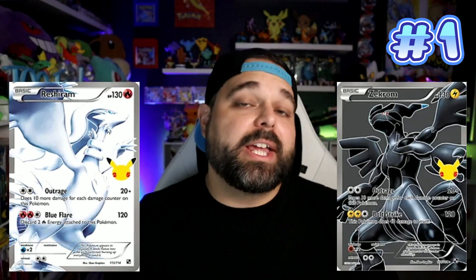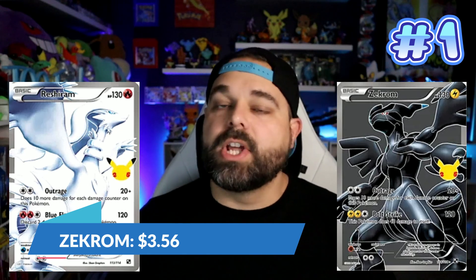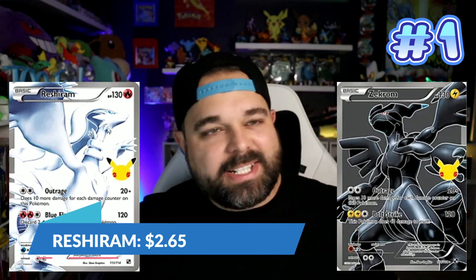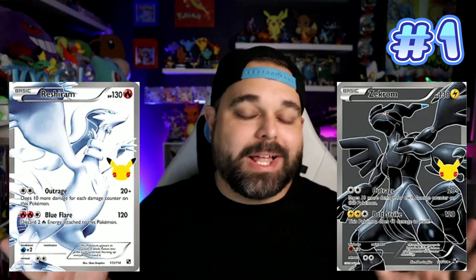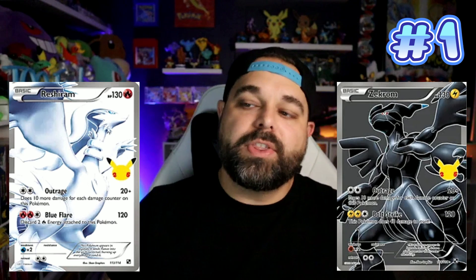For the final slot, I'm giving you a couple of cards to finish off today's list — the Reshiram and Zekrom Celebrations Classic Collection cards. They have continued to fall in price and are at a point where I don't know how much farther they're going to come down. The Zekrom can consistently be bought for about $3.50 to $4, and the Reshiram for about $2.50 to $3 on TCG Player. Unlike the other cards, these are very plentiful right now — the supply is extraordinarily high while the demand is low, which a lot of times means it's a good time to buy.